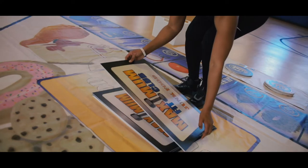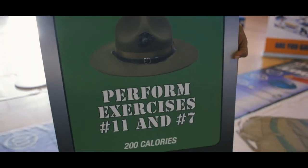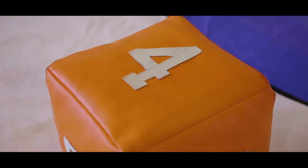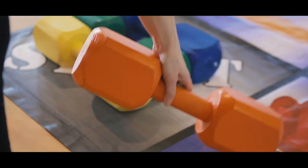If your pawn happens to land on a junk food space, you are required to pick up a junk food card, which will display how many calories you need to add to your total. If your pawn lands on a boot camp space, you pick up a boot camp card, which displays two exercises to perform to burn 200 calories. Boot camp cards work in your favor. You can also choose to pick up a push your luck card, which may or may not work in your favor.